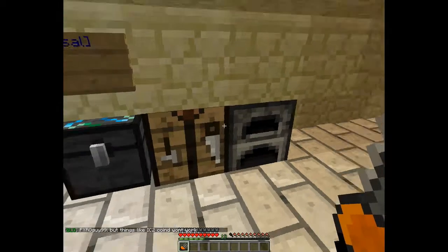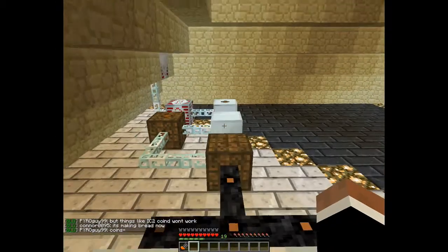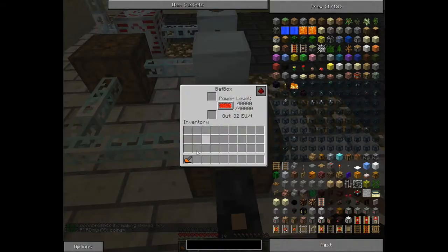The chainsaw will work in conjunction with a bat pack or a lat pack, depending on which one you have, and it will cut wood pretty fast. All you need to do is go to your bat box and charge it up — it holds somewhat of a charge in and of itself — and then I'll go demonstrate what it does out in the field.